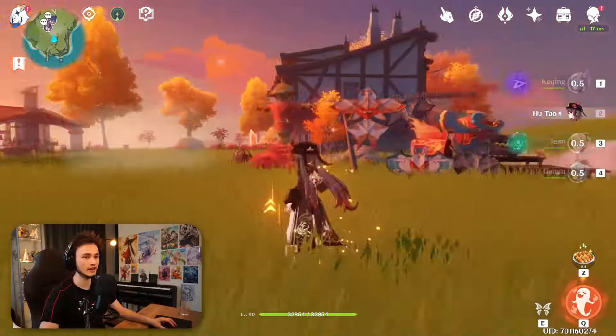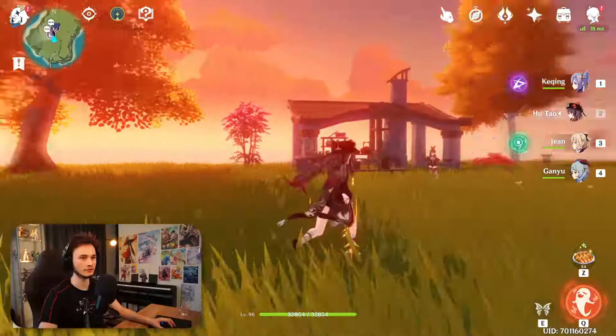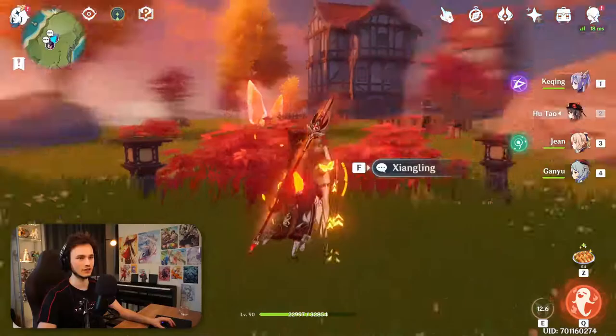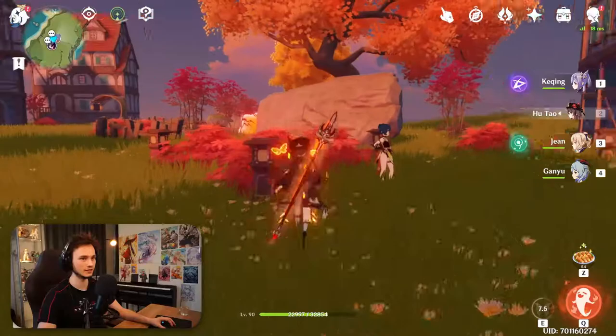In Sunset Road we have a beautiful yellow, orange, and red area for all our pyro users. This is one of my favorite visuals in the game. Amber gets some love here because she needs it. And we have Xiangling over here as well. We have a lovely amount of red bushes and lanterns, so even when it turns night it'll look nice.